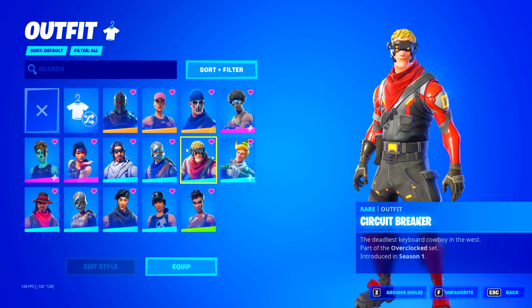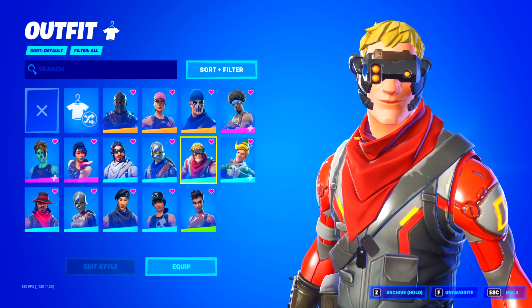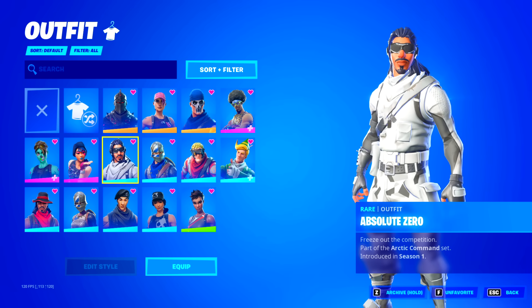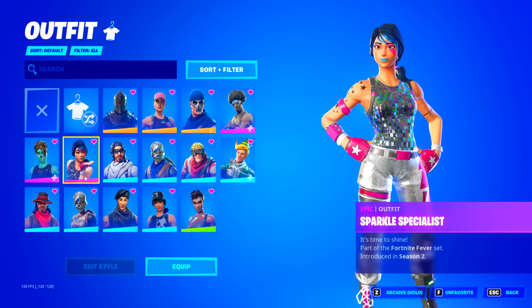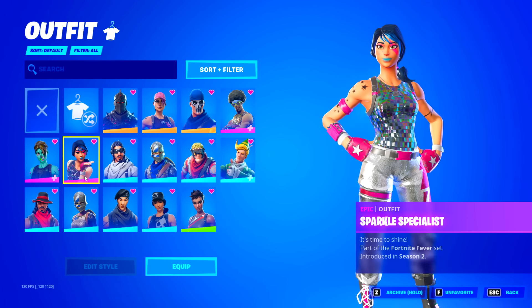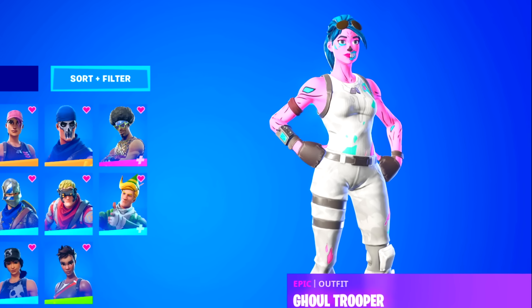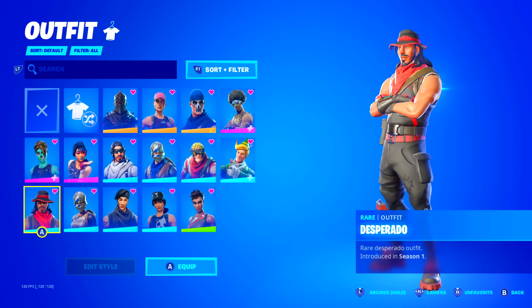They do also have the circuit breaker from season one — this hasn't been out for over a thousand days, it's a rare item shop skin. They got the blue squire, another season two skin. The absolute zero from season one, however it did just return. They got the sparkle specialist — season two battle pass. And also the pink ghoul trooper, the OG style for people who bought the ghoul trooper in season one. Do you actually think this OG locker is bad? Let me know in the comments because I feel like it's actually not that bad, even though it only has 15 skins.